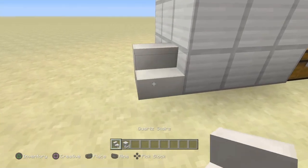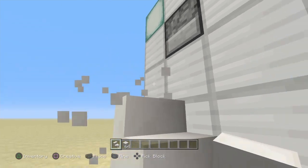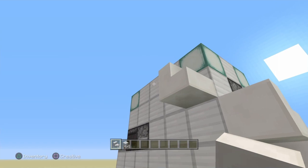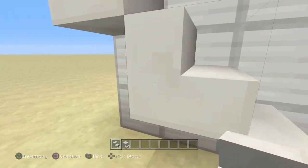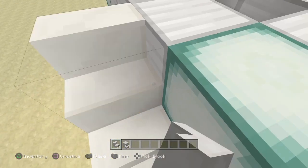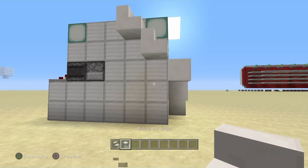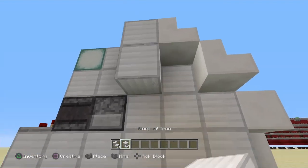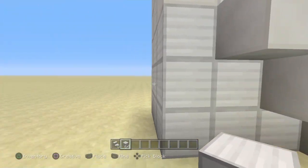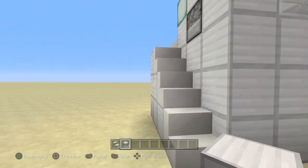If you'd like the optional little staircase, it's as simple as placing a stair there, there, there, there, and here. Walk up like this and place another stair, and this gets you up top so you can actually feed the cows. If you don't mind a floating staircase you can leave it, but I like to fill that in. It doesn't have to be all one solid block — you can make this look however you want.